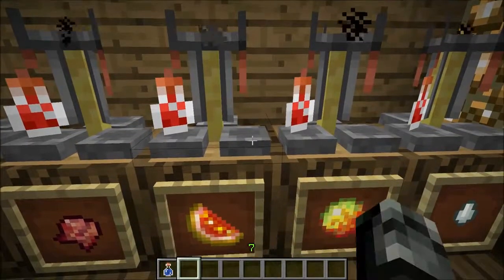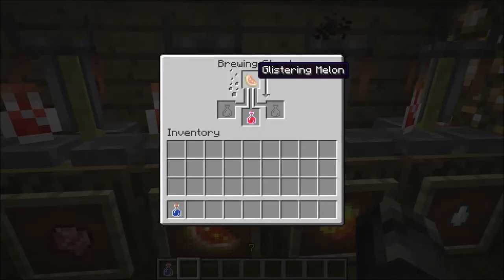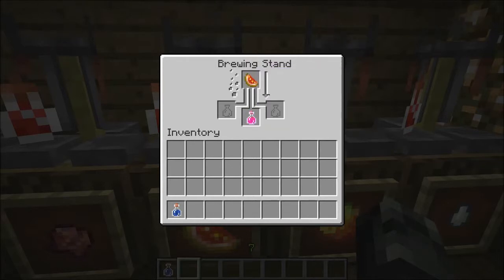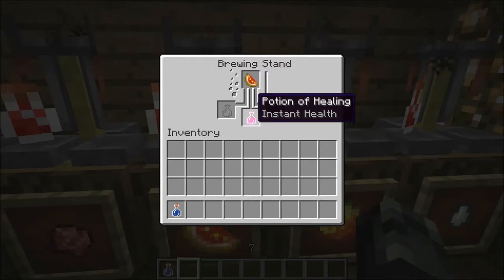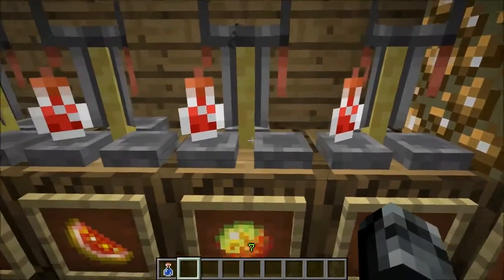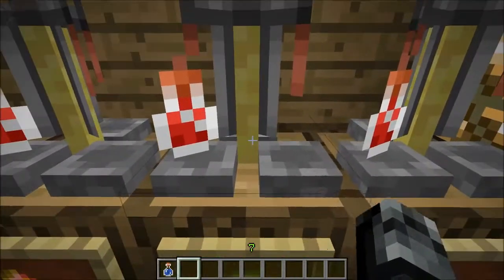Now we get into the positive potions. Here's the glistering melon and the potion of healing. How you make the potion of healing is you have a glistering melon and an awkward potion, and that turns it into a potion of healing. You can probably guess — you drink that and you get your hearts back.